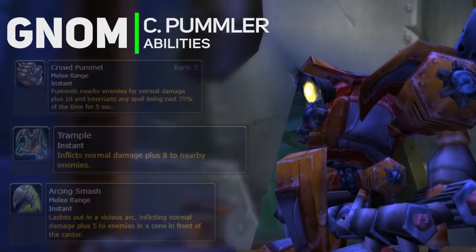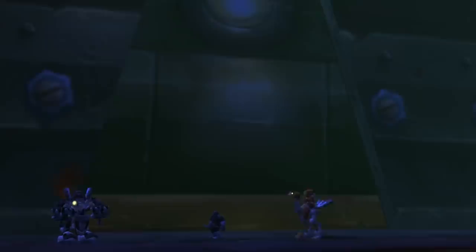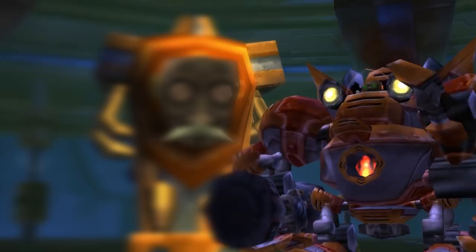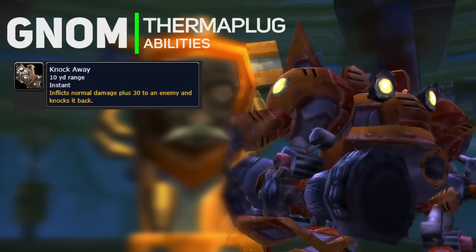Take the elevator and go right to kill the Crowd Pummeler. He has an AoE, a spell interrupt, and a cleave, so make sure your ranged are staying far away. He drops leather boots and the Manual: Crowd Pummeler, which is a must-have item for feral druids at end game. Head back to the hallway that had all the dwarves and open up the big door at the end.